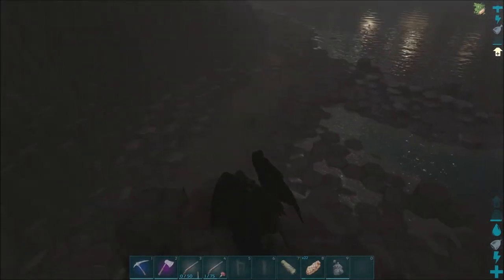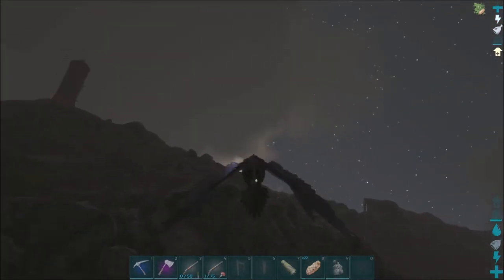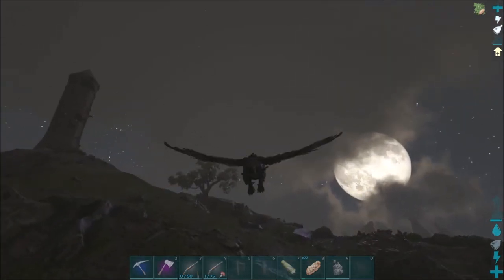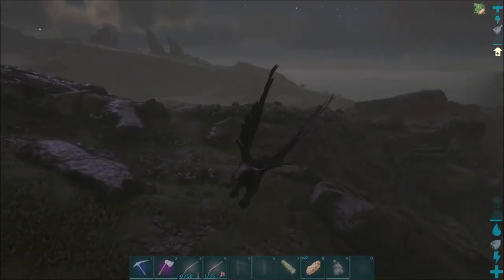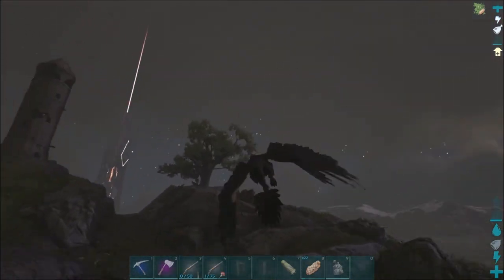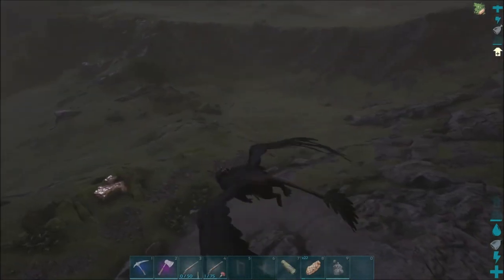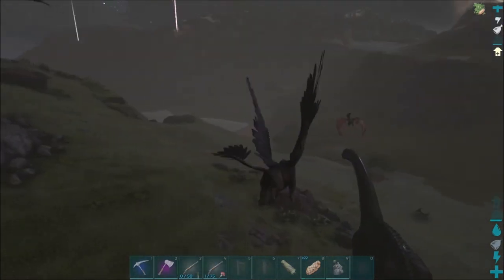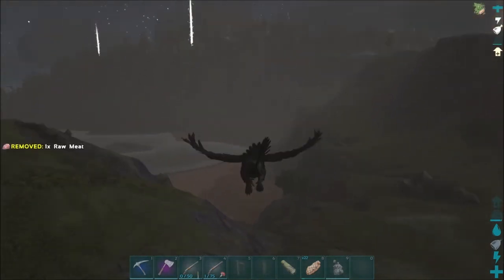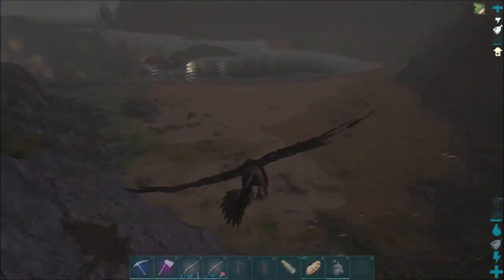That's probably going to be it for this episode — it's probably real short, just taming up a griffin and checking it out. I still don't know what it can do because I keep trying to pick up stuff and can't pick up anything. Let's try this horse — I'll click the right button this time. Nope — scared it though. I don't really see anything small to try and pick up around here. We have the redwoods over there, which I hate because they have all those things that hide in the trees and come out and attack you.